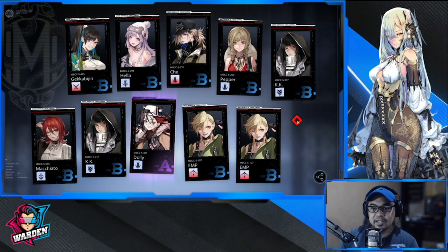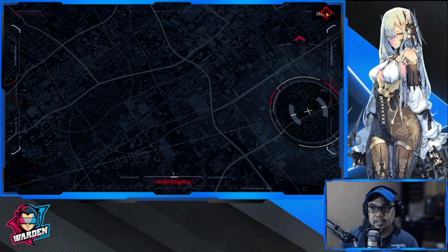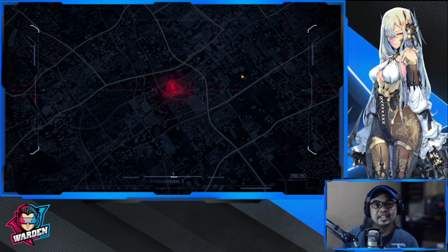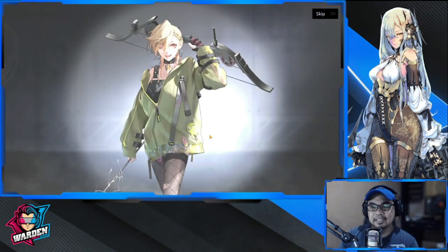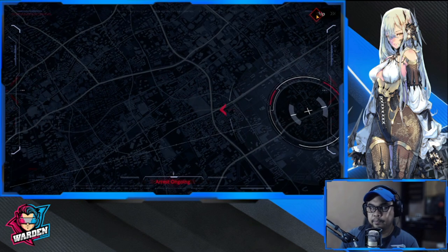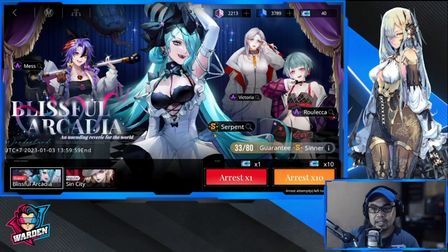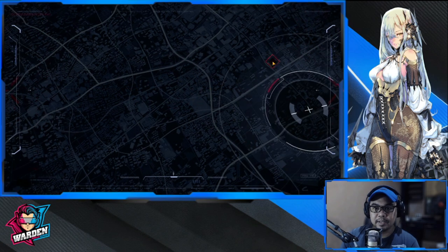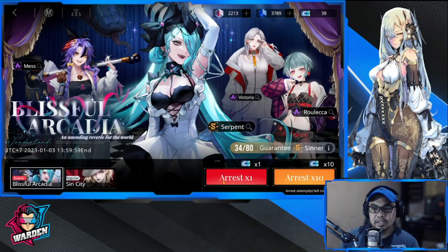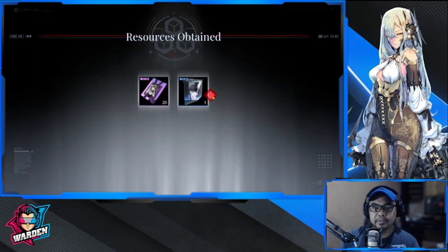Let's do more singles here — singles are more rewarding for me in terms of the thrill. EMP, then we go to the next one. Oh, it's Mess — first copy of Mess! She's home, she is home. First copy of Mess right there. This is Kelvin, one of my favorites in this game. So we have six more single pulls before we go back to tens. We have Lisa here.